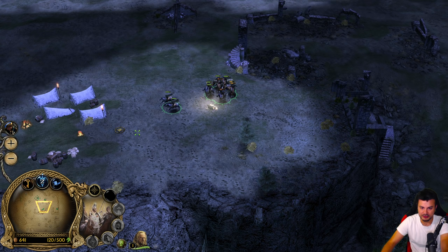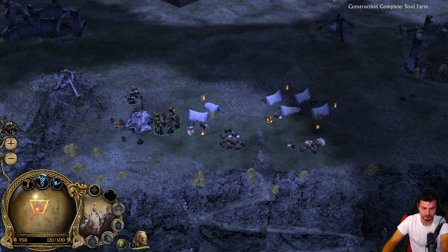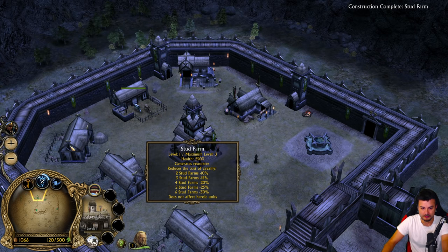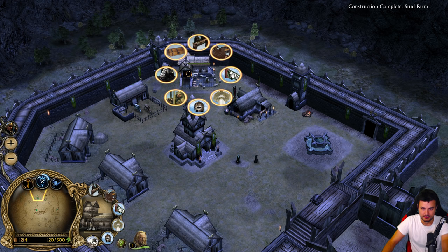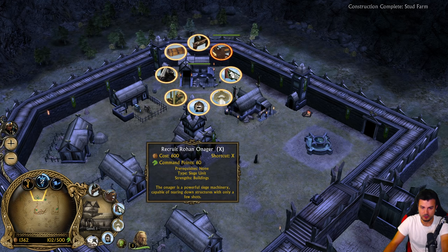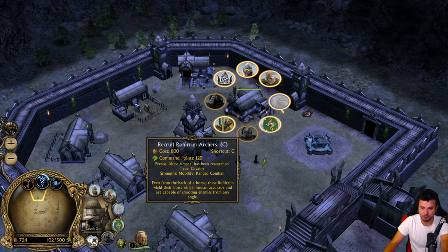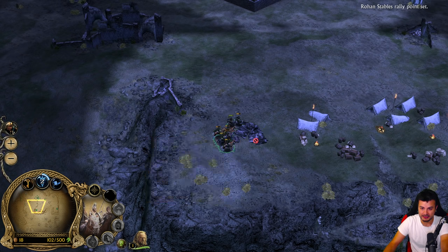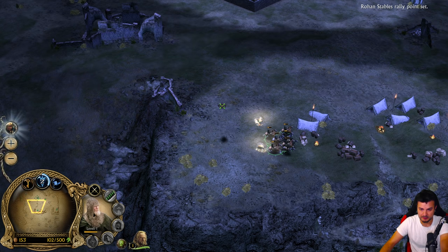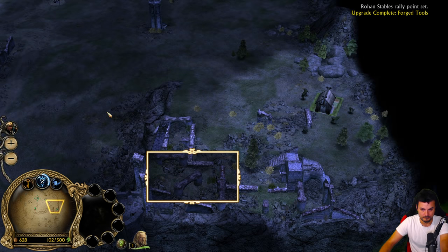He has a catapult shooting from downtown - holy moly, what is the range? We are in a safe spot for now, at least. We can also recruit some Rohirrim archers, just why not. Let's get two of these - they are quite expensive though. I believe we can also give them fire later on from the archer range. We lost one battalion almost - so we need to eventually send them back to the base.